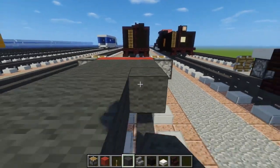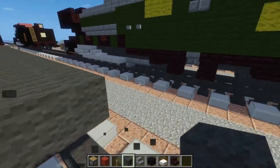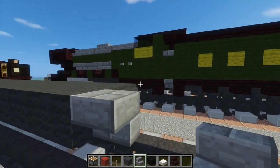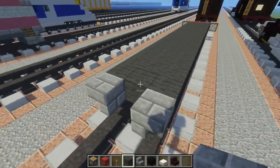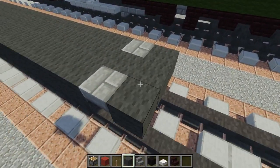Then we're going to add stone brick stairs on the sides at the very back — this is where we're going to connect to the tender. In the middle, let's add grey wool, grey wool again, making a cross shape.